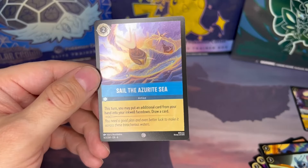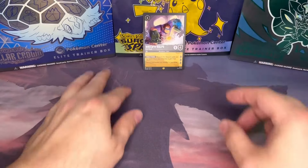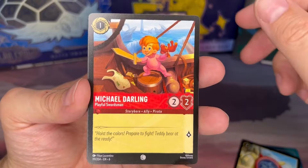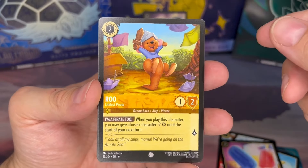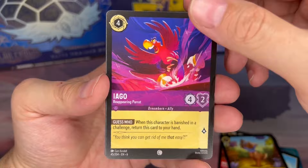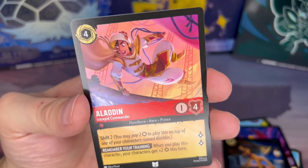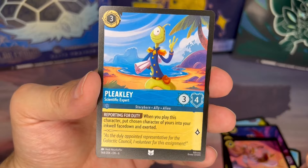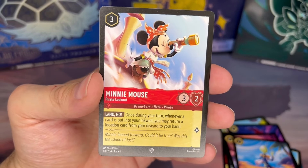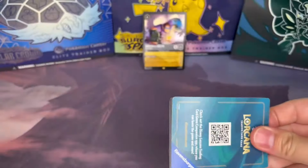And then a foil — Sail the Azurite Sea, namesake of the set. We'll keep this guy. Pack number five: Galactic Communicator, Michael Darling, Jumbo Pop, Kanga's Baby Roo — this is the littlest pirate, love this, very cute. Iago, we love Aladdin. Pluto classic. Aladdin here, we got like a pirate themed Aladdin, love his outfit, very cool. We got Pleakley, Monsters Inc, we got Minnie Mouse as a pirate — love all the pirate themes in the set. And for our foil we get Donald Duck First Mate.